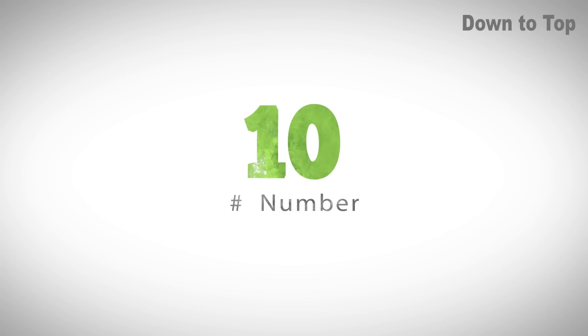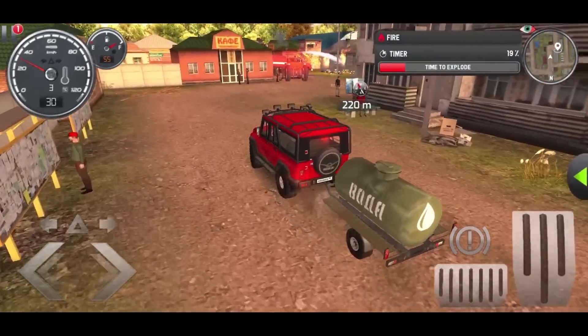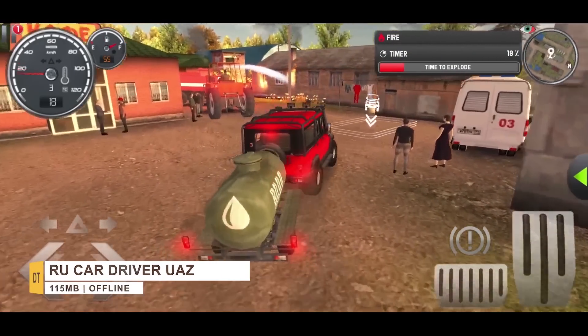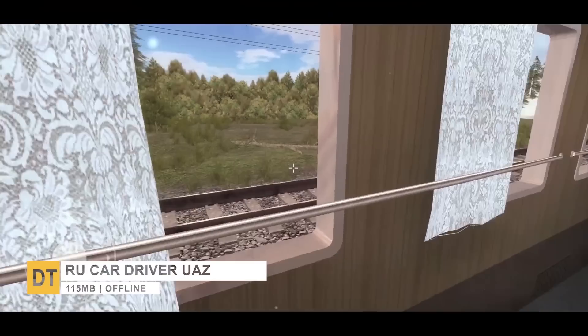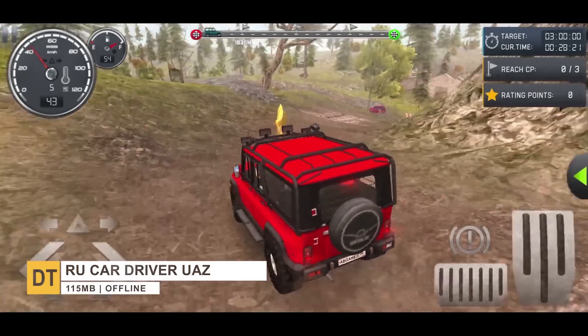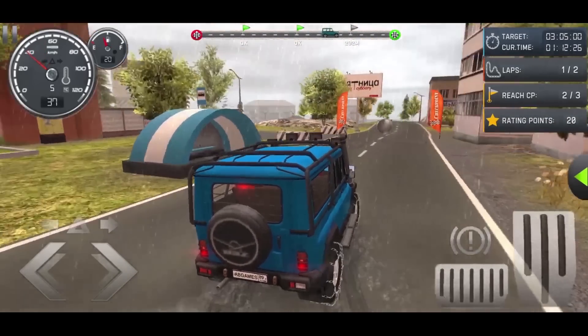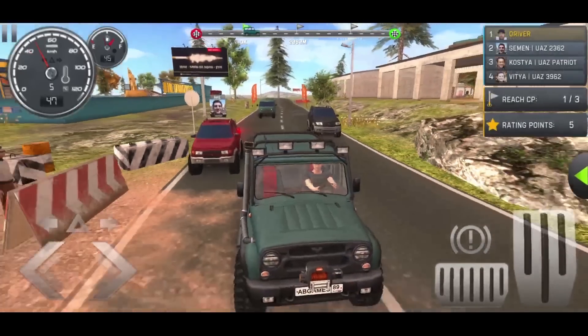Starting with Number 10: Russian Car Driver UAZ Hunter. This is a new simulation game where you play as a Russian guy who comes from the city to his village and discovers an off-road vehicle known as a UAZ Hunter in his garage. Now you can drive this SUV, explore the city, and complete different missions.